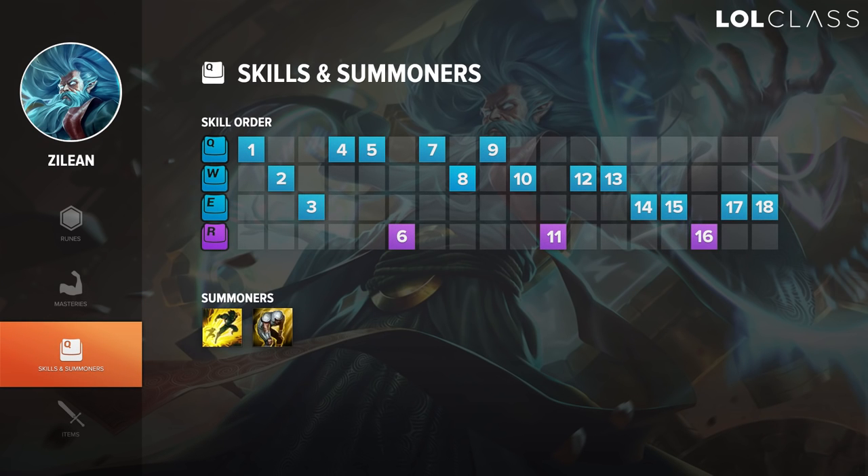Skill order on Zilean — you'll want the bomb which is Q, and then W following that, and then E. I personally like maxing Q, but you can also only get 3 points in Q and then start maxing W after that. And then following that, you'll want to get your W and E maxed as soon as possible after your Q.